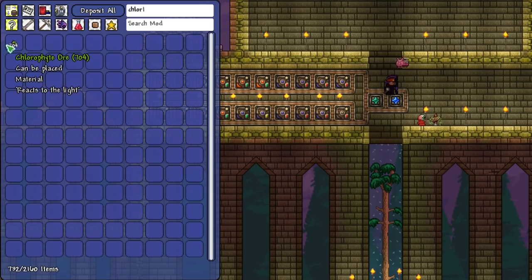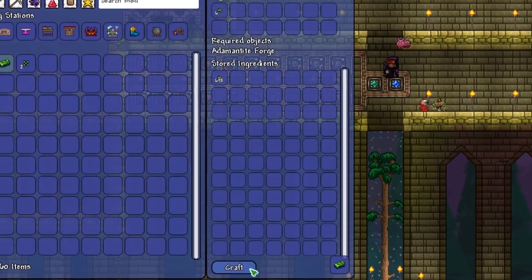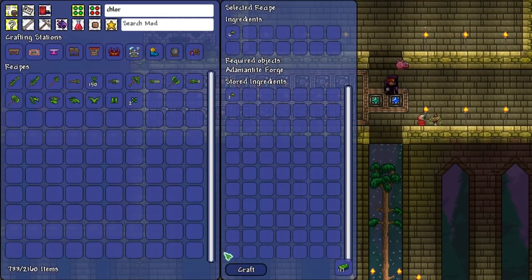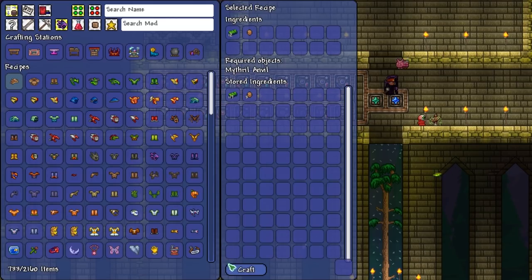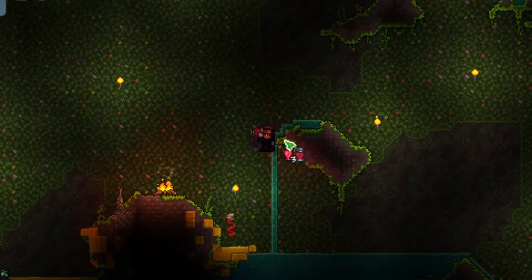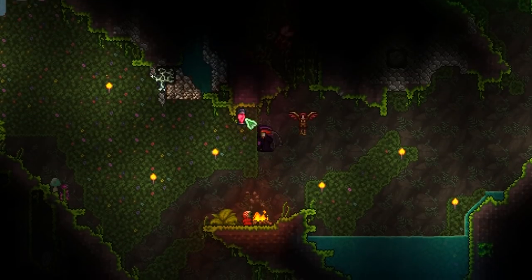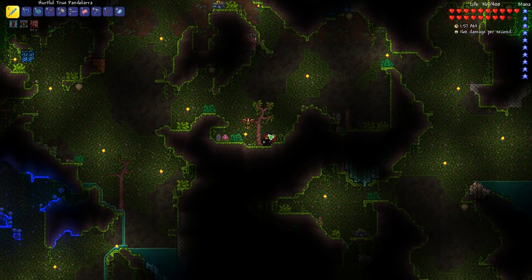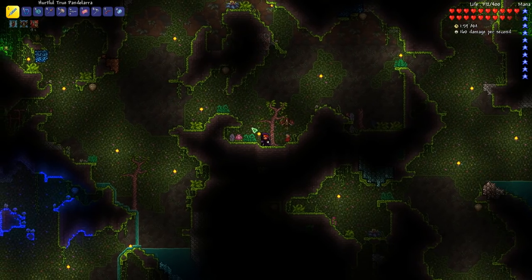And we also got 700 glorified ore — that's probably enough for the turtle armor. Let's see how many bars we get out of this. 117 bars is pretty good. And here we go, let's craft the full turtle armor now. Now I think we are more than ready to take on Plantera and the Golem.